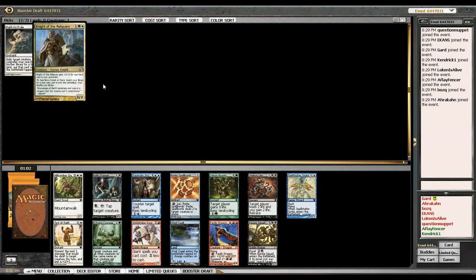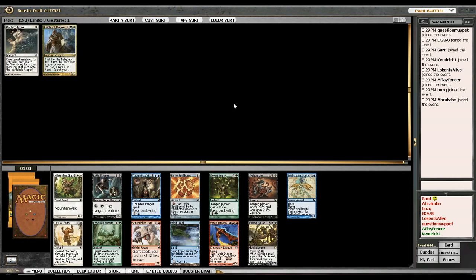Standout cards again — Test of Faith, maybe — it's being passed here. Vivid Creek, Rathi Trapper, Sylvan Bounty — those are all cards I'm looking at. I'm probably just going to take the Test of Faith here. I think I can get another Sylvan Bounty or a Kodama's Reach to play with my Knight of the Reliquary. So I'm just going to take Test of Faith and try to pick up some rebels or weenies.